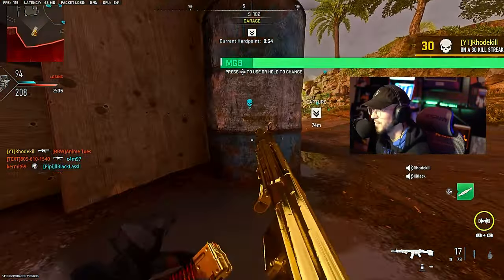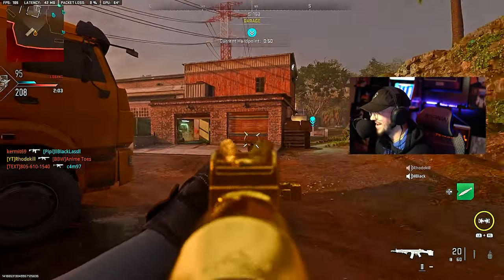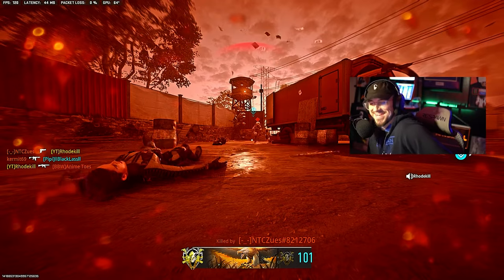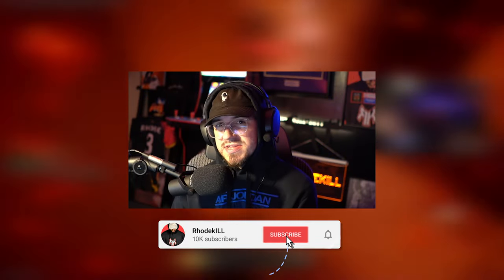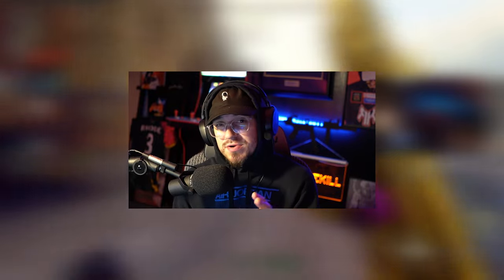I got the nuke! The Lockman 556 is absolutely insane here in Modern Warfare 2. You guys are going to see this nuke that I dropped and clutched the game, because we were getting beat the whole time and the enemy team was not very happy. Make sure you guys stick around — let's hop into the class setup.